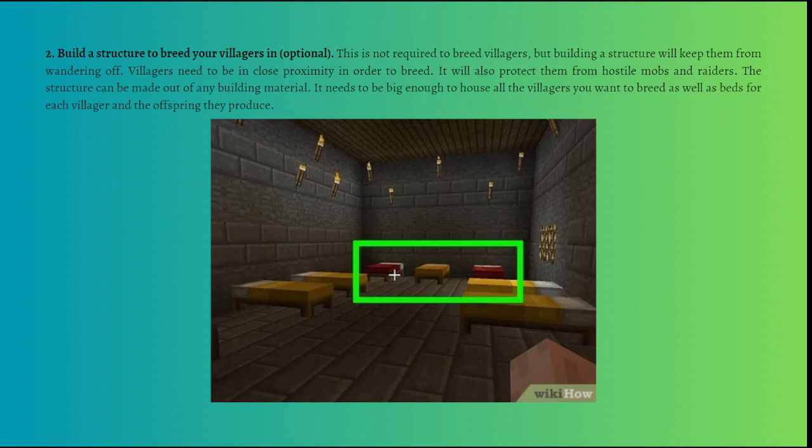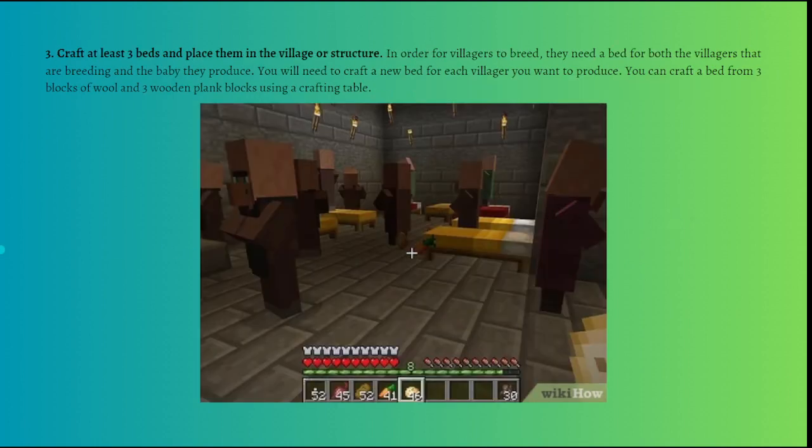Baby villagers will be assigned a nearby workstation when they become adults. After that, craft at least three beds and place them in the village or structure. For villagers to breed, you need a bed for both villagers that are breeding and the baby they produce. You can craft a bed from three blocks of wool and three wooden plank blocks using a crafting table.